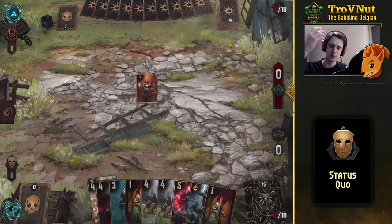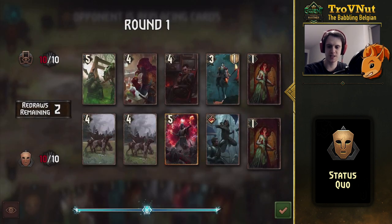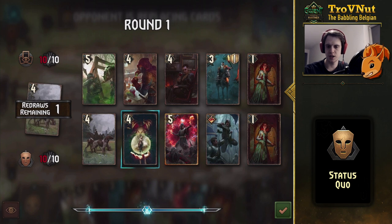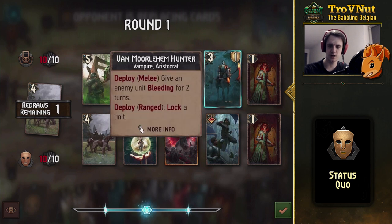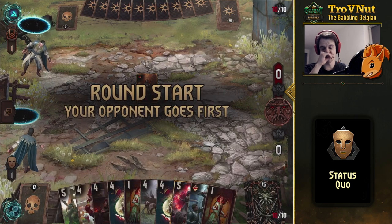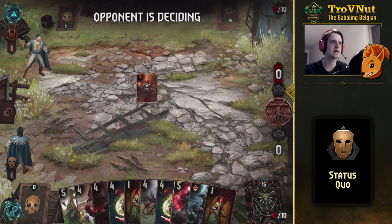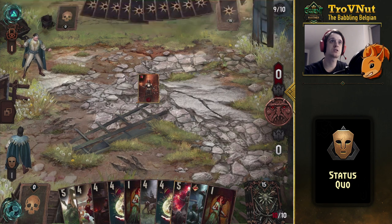We get a Nilfgaardian mirror, so we're gonna have to make the best of this. The Operator combo with Thirsty Dame isn't going to be that useful here. We have plenty of Duchess's Informants otherwise. This is a very bad hand to start with — let's get rid of the hunter. Wow, that is a very bad hand to start with, but hopefully it gets better in the next round.